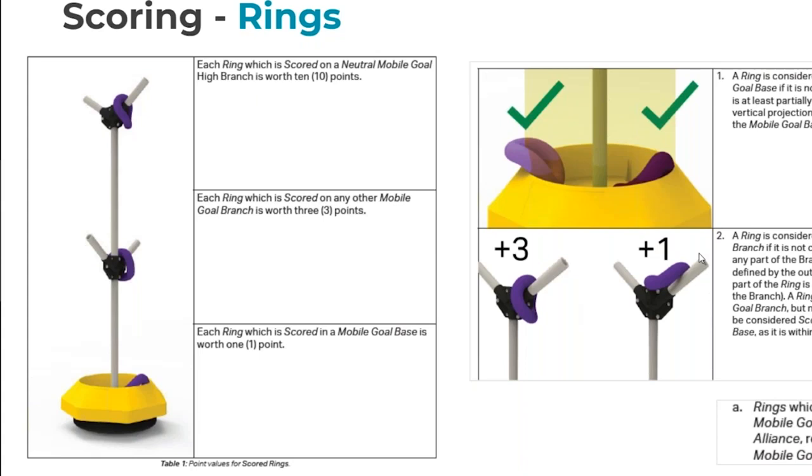You can put rings on branches or in a goal base — pretty self-explanatory. If it's breaking the plane, if it's stacked on top of other rings, it all counts. The one tricky thing about rings is that if you score them on an alliance mobile goal, they always count for that alliance — kind of like safe rings — regardless of where the goal ends up at the end of the match. But if they're scored on neutral goals, the neutral goal obviously has to be in the home zone at the end of the match.